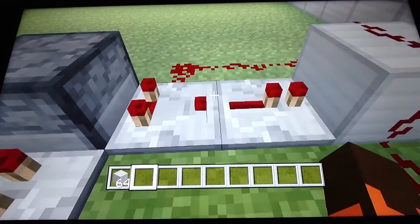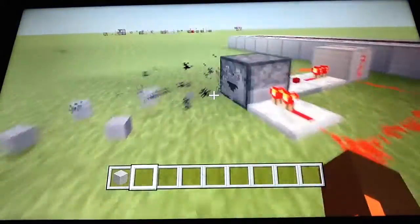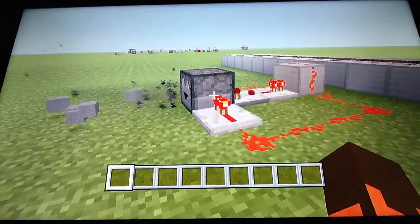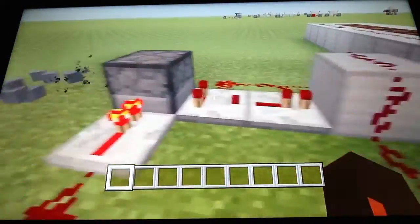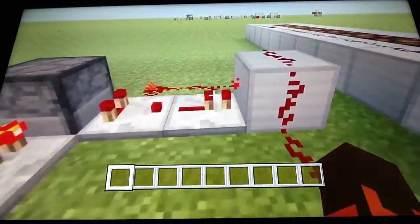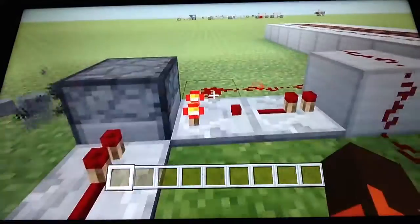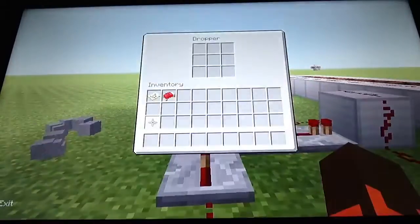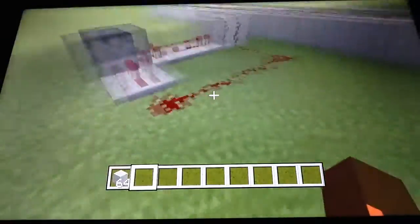So here's the Comparator in action in this little shoot machine that I created. Basically, this Comparator detects what's in the dropper. It activates this repeater which will send two signals out — one signal that goes back into the Comparator, and one signal that goes into the dropper to activate it. So it creates this sort of rotational circuit.